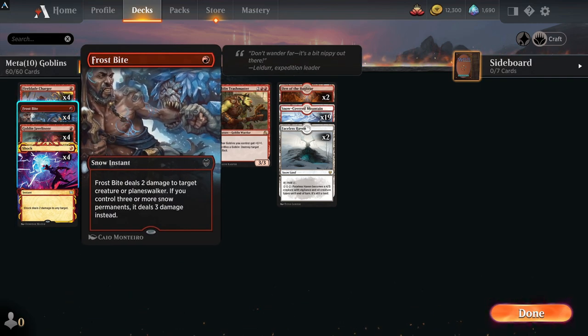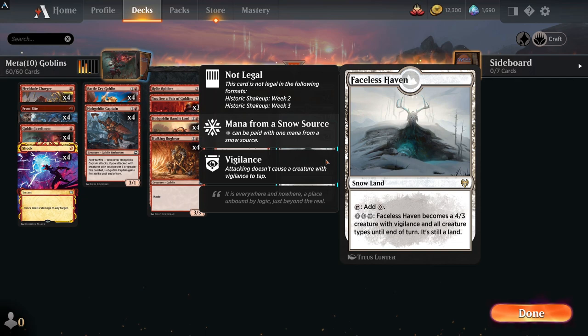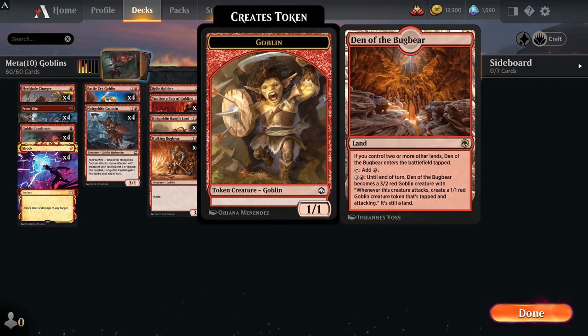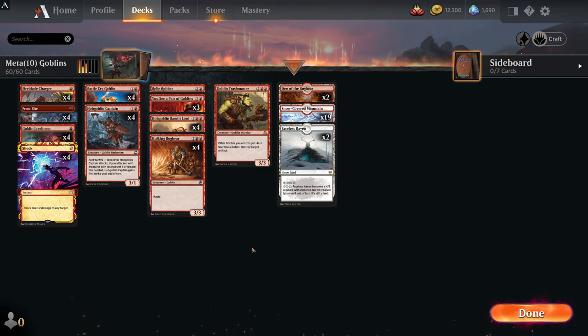The deck runs Faceless Haven — one of the best attacking lands — and 19 snow lands. It also has Den of the Bugbear as another creature land, creating a 1/1 goblin for four mana when you attack. These are very quick games — you'll either get very quick wins or very quick losses with this and mono white aggro. You'll plow through games and easily complete your dailies, and they have good win percentage rates that will definitely help you rank up the ladder.